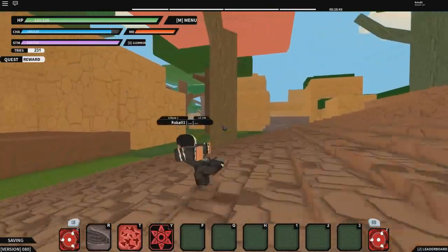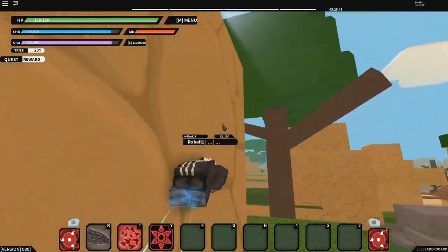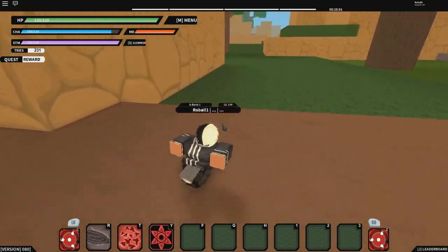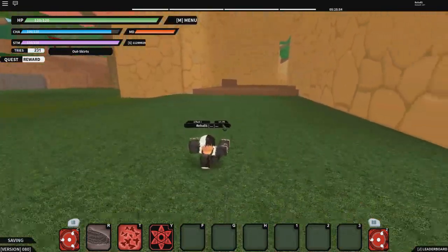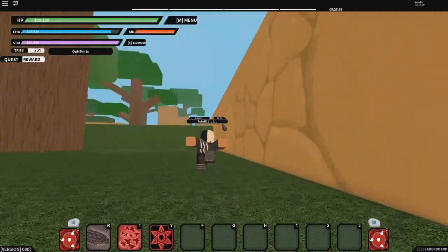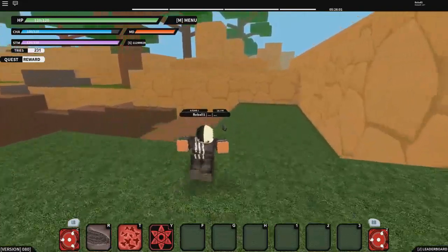That's how you get custom Sharingan and custom Susano. Also, if you want to use your custom Susano forms, you need to have level 1000 in your Kekkei Genkai to use the final Susano form. In the current format in the game, that is the final form. To use this one, you need KG level 1000 — not level 900 like it says.